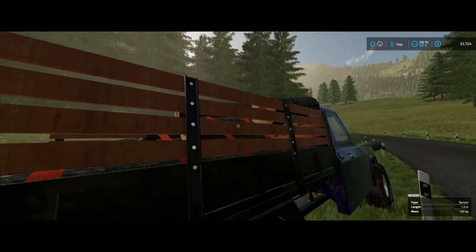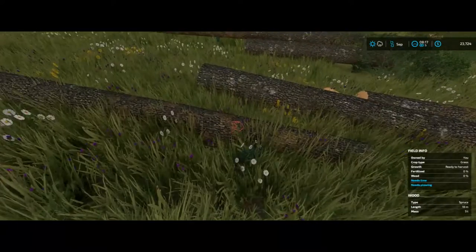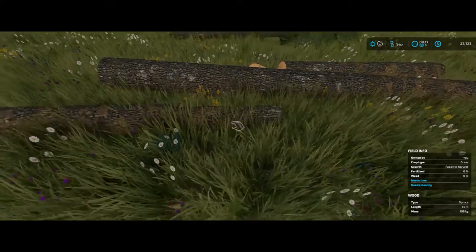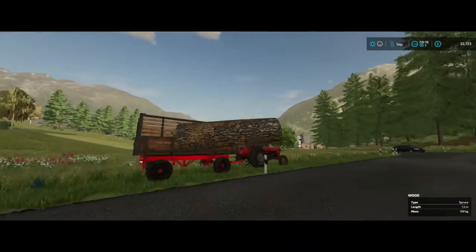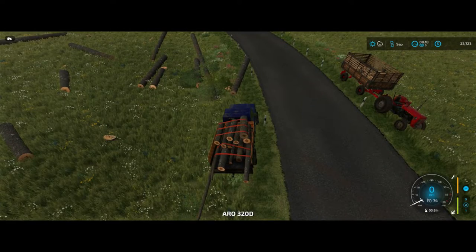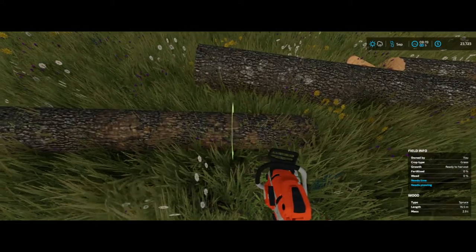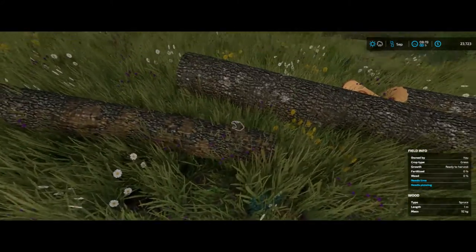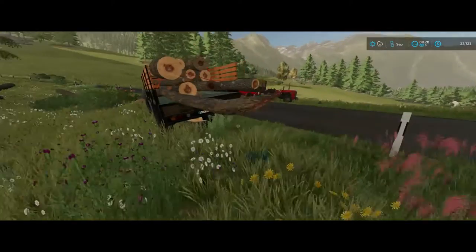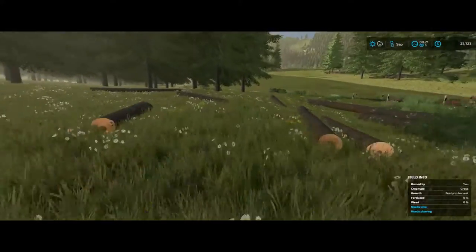That needs to be on the other side, up front. I gotta start loading the other side. Maybe I can turn the truck around right about there. All right, we got a way of jumping without throwing the log — that's a plus. Right there. Time to drop something else.